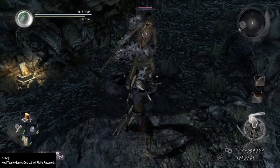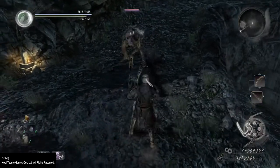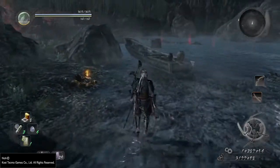So from comparing these, we can assume that it is not a simple percentage-based reduction. We can also see that the stronger the ki damage actually is on an attack, the less effective the parry stat is while blocking.